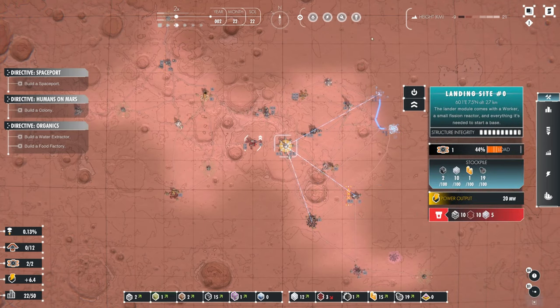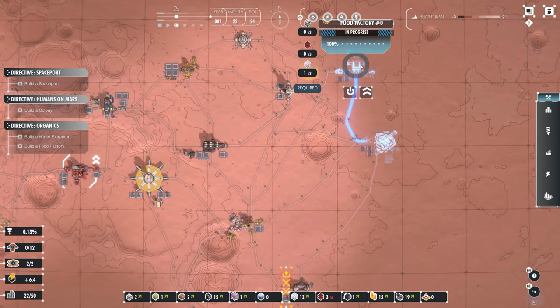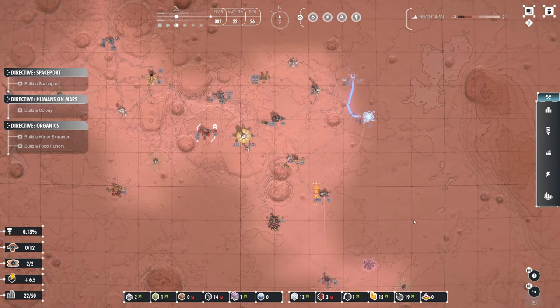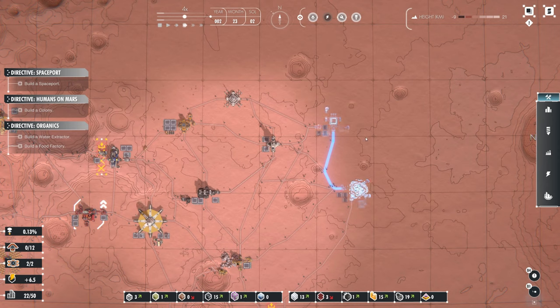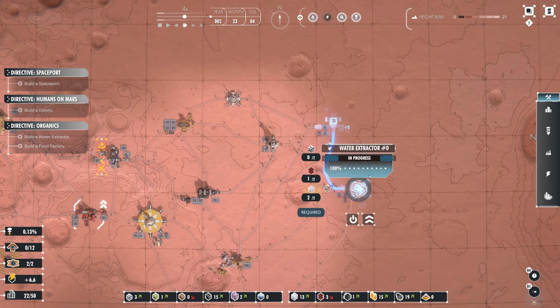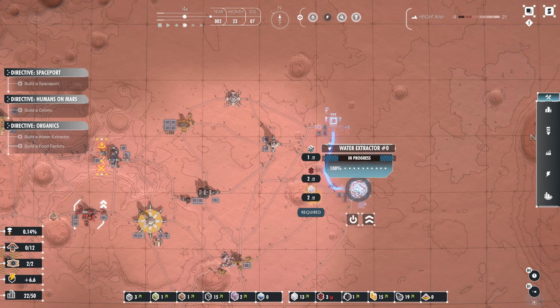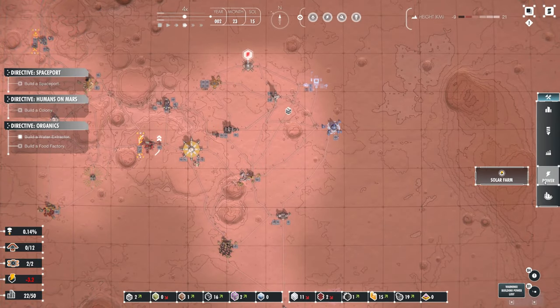We've got quite a lot of load on this side. These shouldn't take long to build — don't need electronics for these, so that would be very useful. I don't know which one it's going to build first — it might be this one. Yes. Ooh, that has eaten my power!